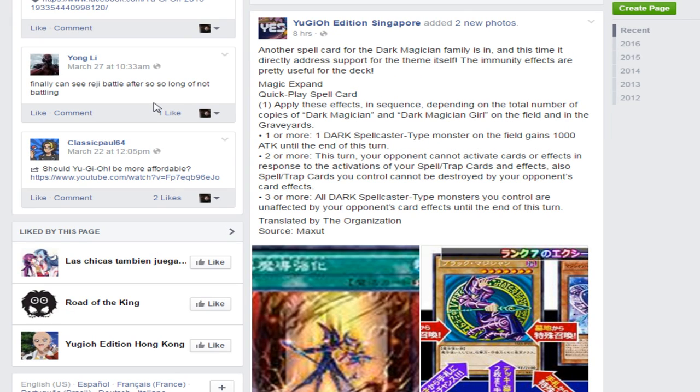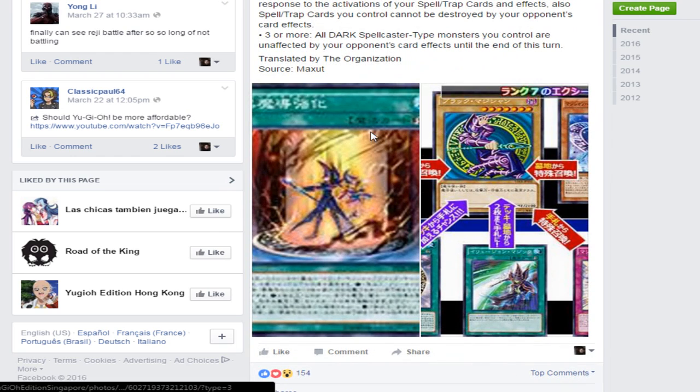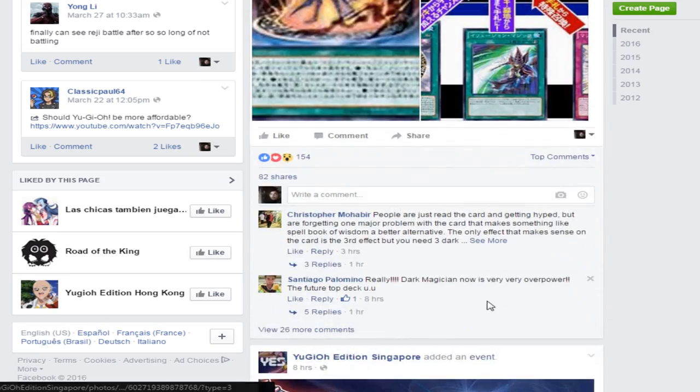Magic Expand is a quick play spell card. Apply these effects in sequence depending on the total number of copies of Dark Magician or Dark Magician Girl on the field and in the graveyards — meaning your opponent's too, so if you play a mirror match, it's gonna be hilarious. One or more: one Dark Spellcaster type monster on the field gains 1000 attack until the end of this turn. Two or more: your opponent cannot activate cards or effects in response to the activation of your spell and trap cards and effects this turn; also, spells and traps you control cannot be destroyed by your opponent's card effects. Three or more: all Dark Spellcaster type monsters you control are unaffected by your opponent's card effects until the end of this turn. Holy crud — if only they had a Magician Shrine. Let's totally do that.